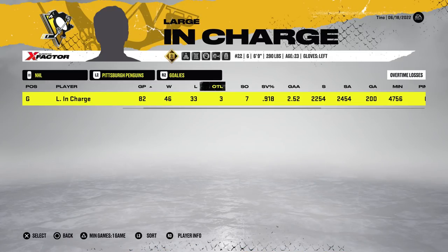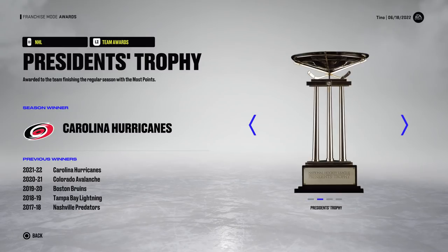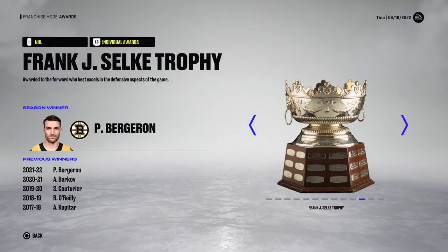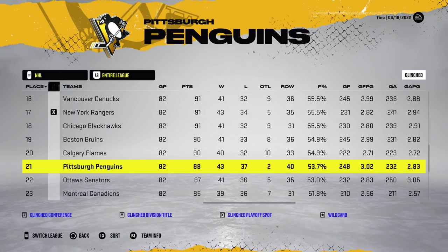This year they finished 11th in the league, 46 wins for the goaltender, .918 and 2.52. 11 playoff games, a .913 save percentage with a 2.67 goals against average, and another Stanley Cup for the Tampa Bay Lightning. They seemed to win it quite a bit, and this is actually giving me another video idea. They lose to the Jerks in round number two, taking five games.